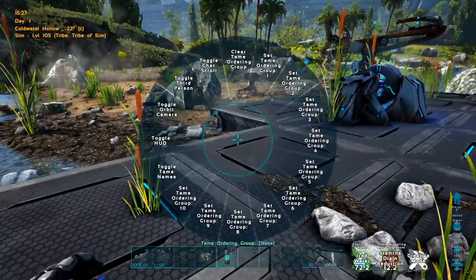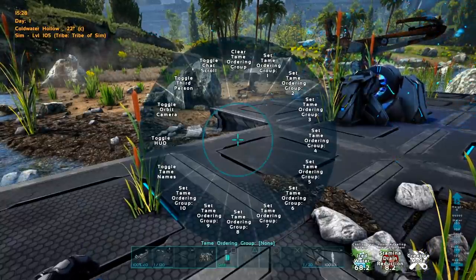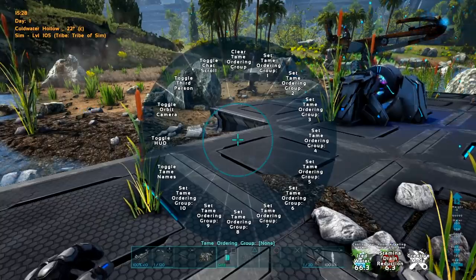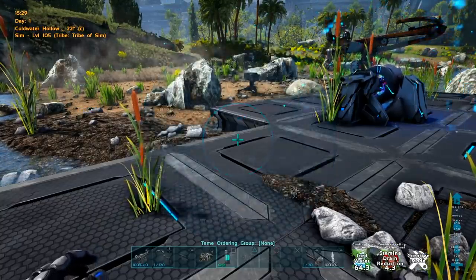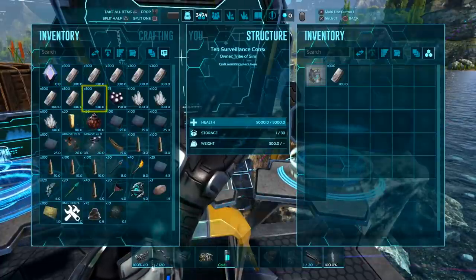I wanted to point this out real quick. Where we drank that water, we have a stamina drain reduction, which is really cool, and an iced water buff. It keeps you cool. That's nice. We've got the resources we need to craft those. Let's quickly do that.